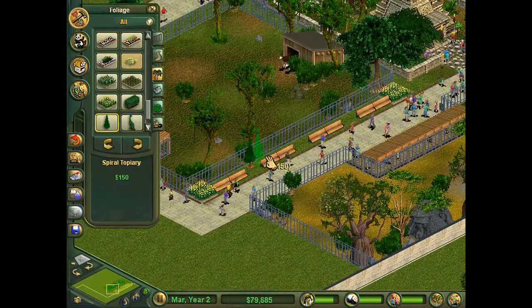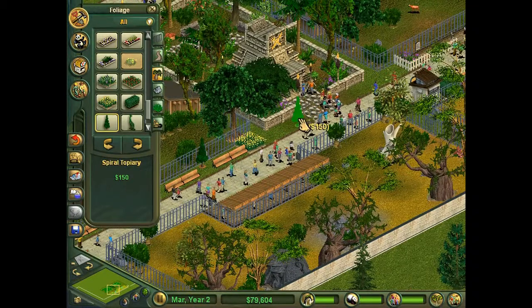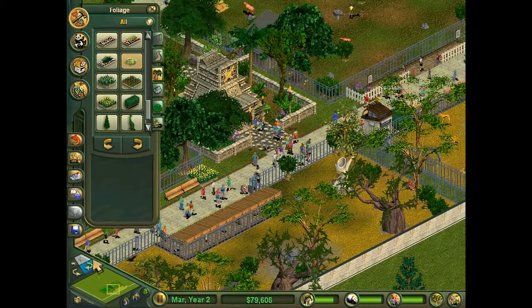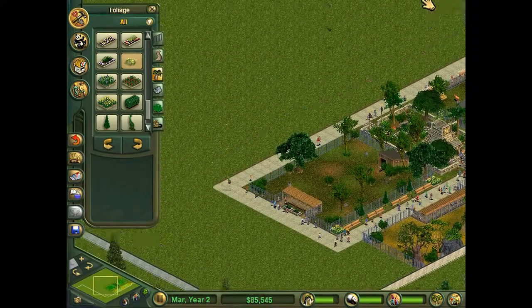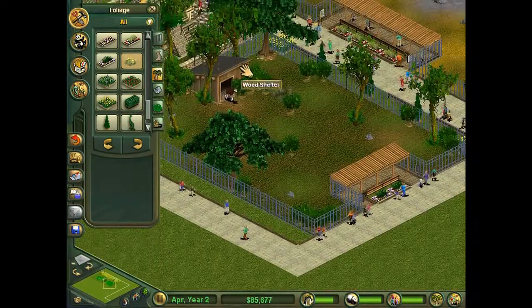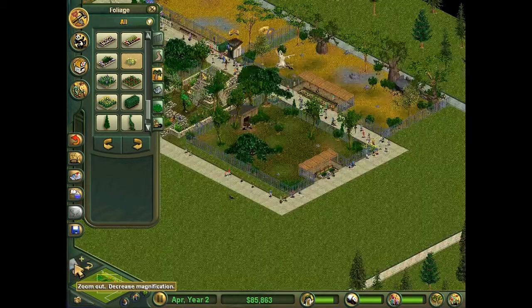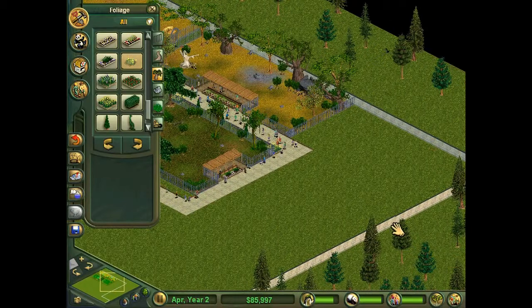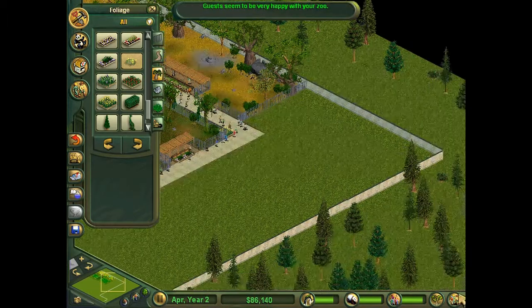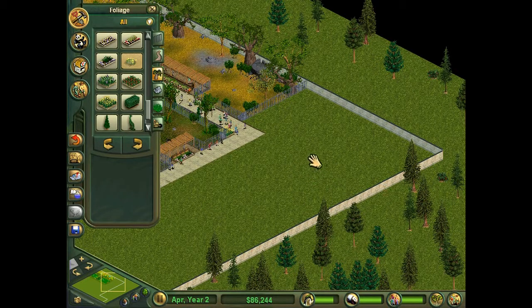I think I'm gonna add some little topiaries back here just to fill it up. And then I think I want to go ahead and add in some giraffes. Okapis are considered the forest giraffe or the zebra giraffe, so I'd like to put them in but I don't know how I'm gonna fit them. I could just make a path go down here and then have some viewing areas on either side — one for an exhibit here and one for an exhibit here.